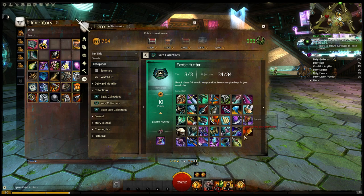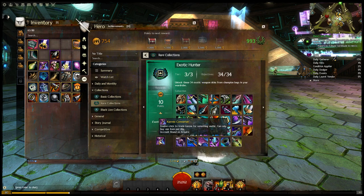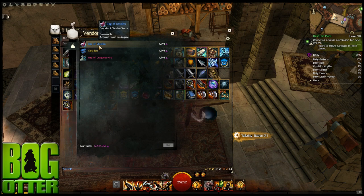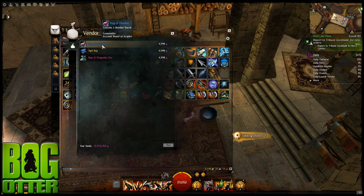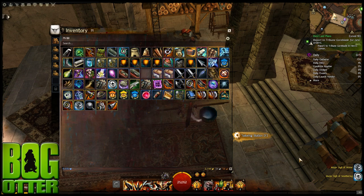We have Exotic Hunter — I have all the exotics here. If you collect all of these different exotic weapons — the same ones you can get as a reward in that other chest — you get a reward called the Karmic Converter. You double-click this once per day; it's not consumed. You can spend some of your karma on something useful. It gives you a selection of three things to spend — around 5,000 karma per thing — giving you three Obsidian Shards, some Dragonite Ore, or a Sigil Bag. When I opened the Sigil Bag, I got a Superior Sigil of Elemental Slaying and two Major Sigils. So for those of you who have millions of karma saved up with nothing to spend it on, once a day you can use the Karmic Converter to actually spend some of that.